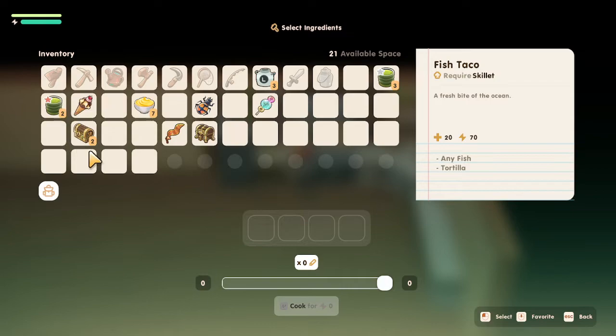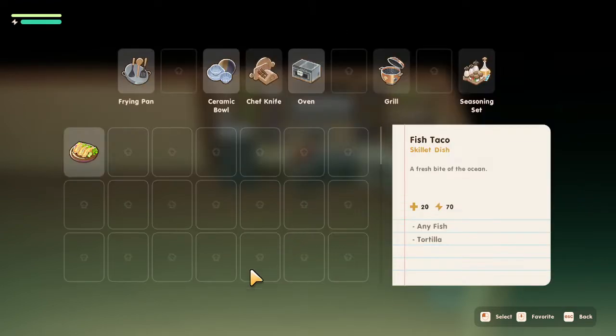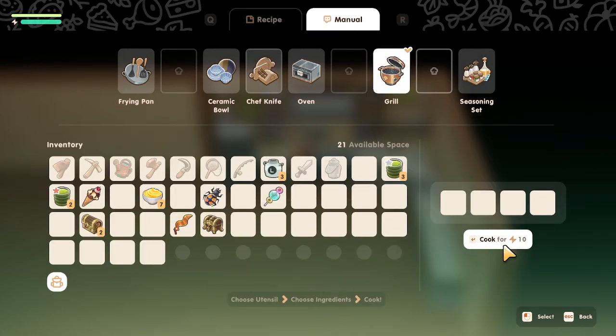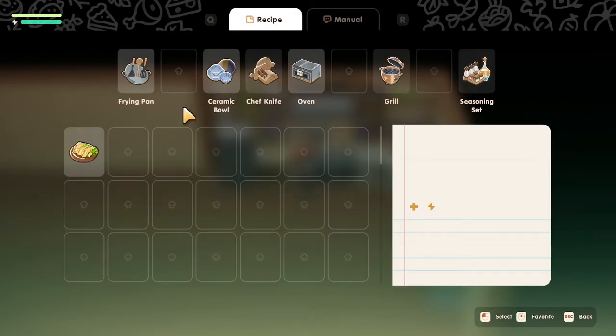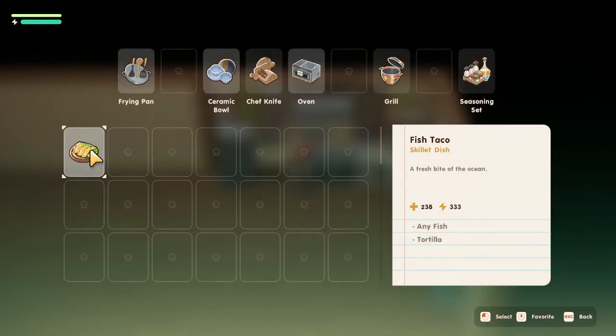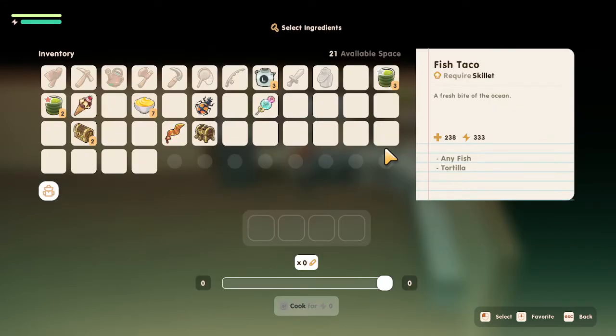We haven't learned tortilla yet, and I'm still trying to sort out how to get flour as well. But I like how it lets you drill down to ingredients, and it also allows you to set quantity here, which is not something you get when cooking manually. If you have the recipe, you can cook many at once — very cool.